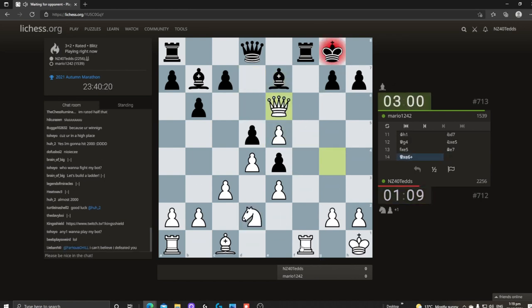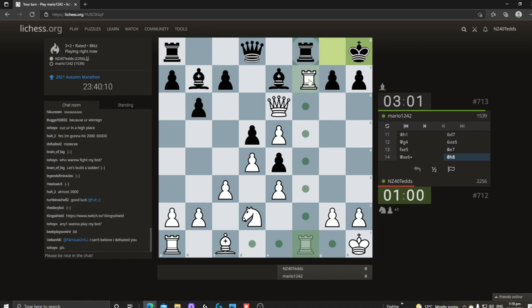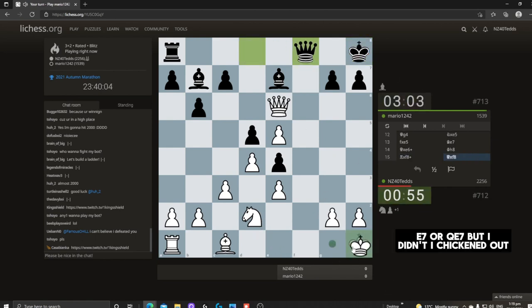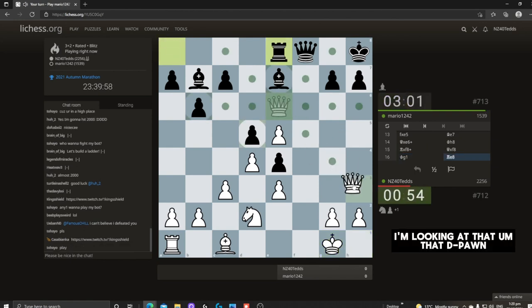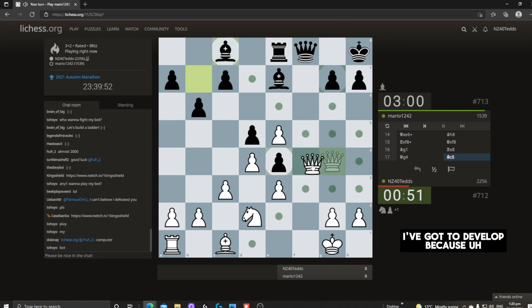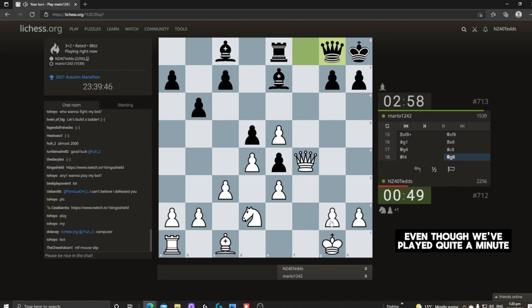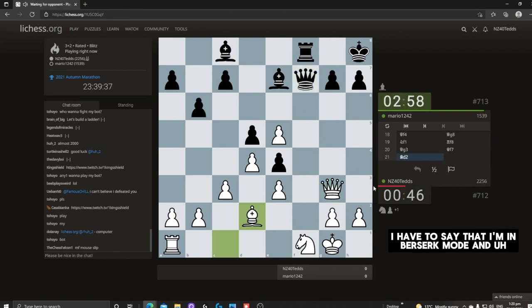I've got a pawn on e6 and so it looks like this should be pretty home and hosed. We go to rook f7, and that is threatening rook e6 or queen e6. But I chickened out — I'm looking at that d-pawn but I've run away from it. I've got to develop because my opponent is a little bit ahead in development, even though we've played quite a number of moves.